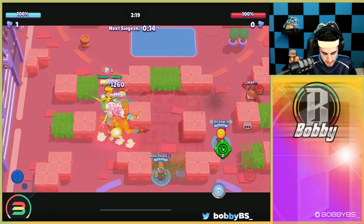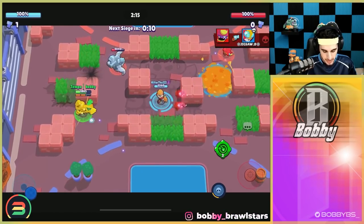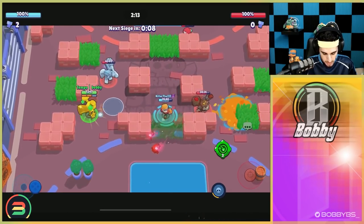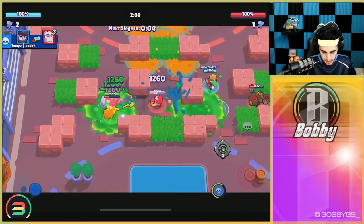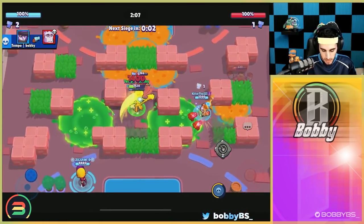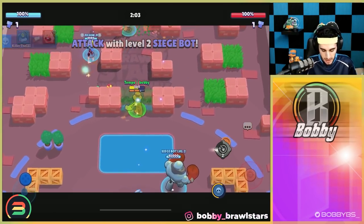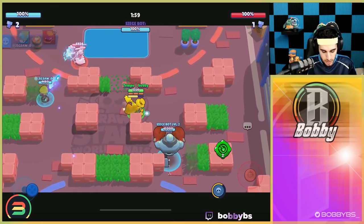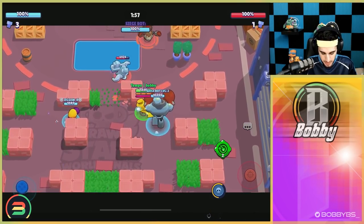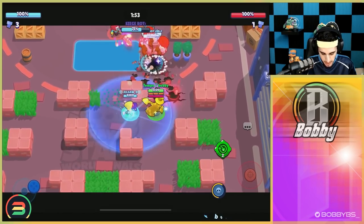You guys know the strats — just run around and get bolts to start off the game. I got the first two bolts that spawned on the map, we just need to get the one over here. We're going to get that kill on Frank to secure the first bot — really good start. We also got that Gene knockback out of the way, which is a huge thing. Unfortunately Mortis isn't really known for DPS.